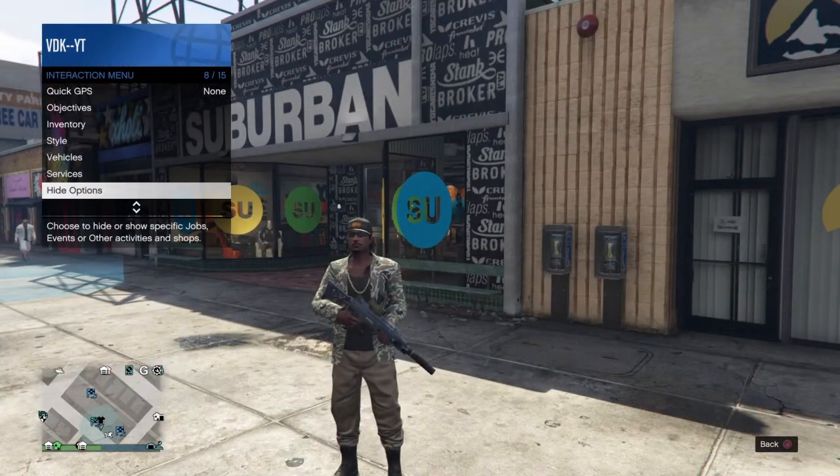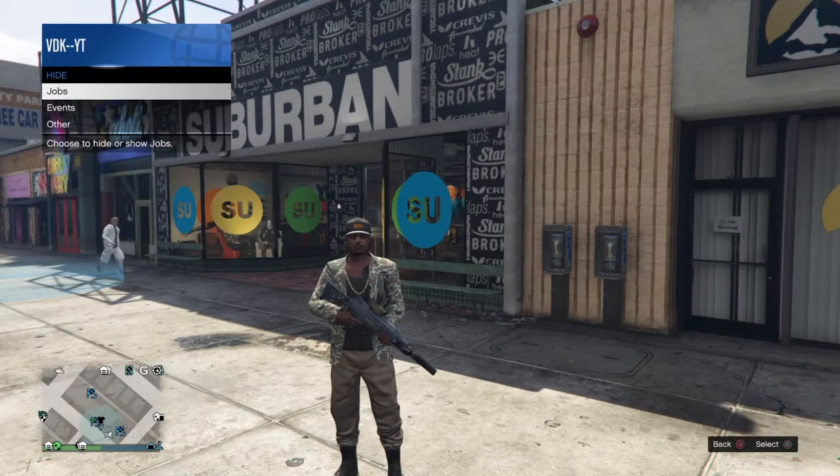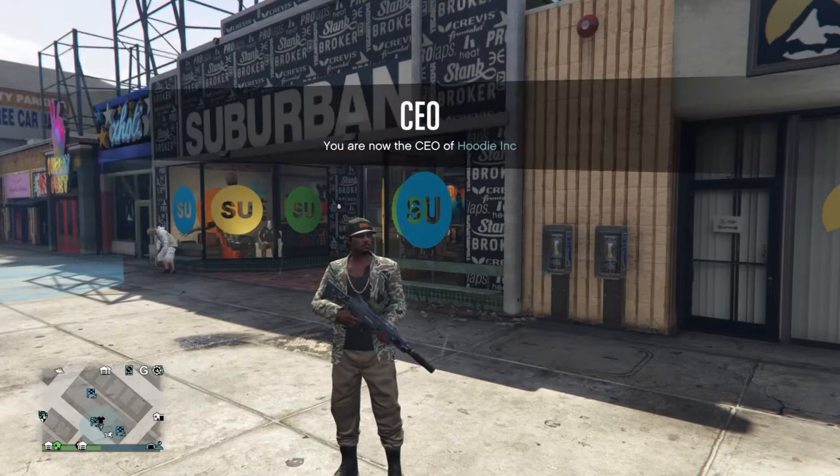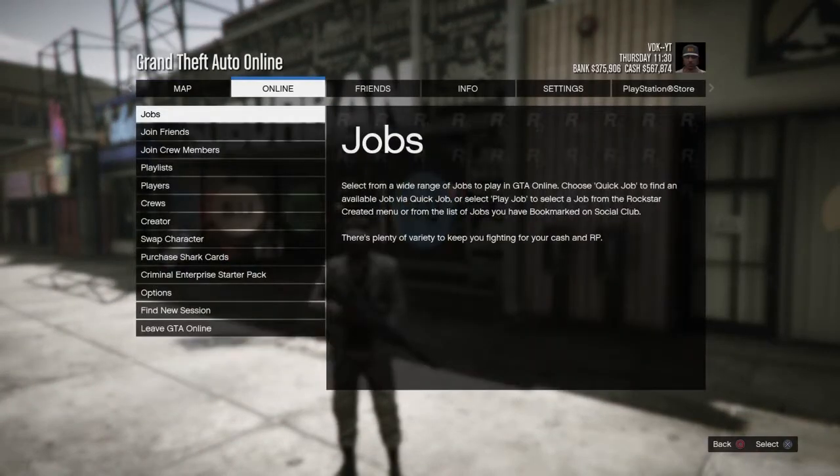Once you do that, go down to high options. For the jobs setting, you can put it on anything — it really don't matter. Once you do that, back out and pull up your start menu.